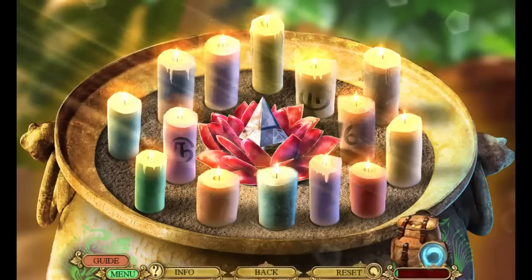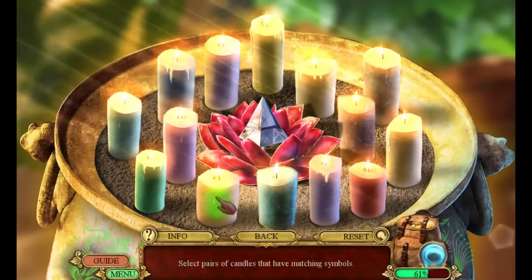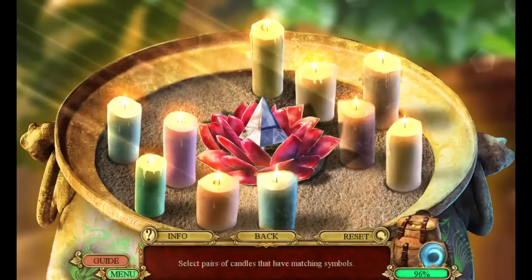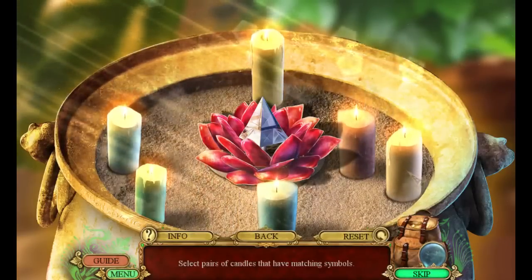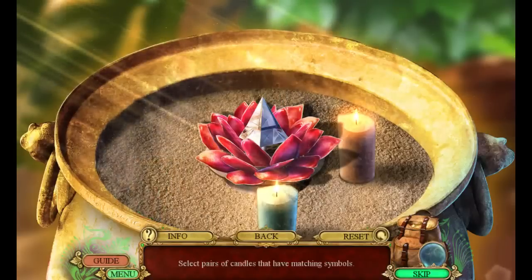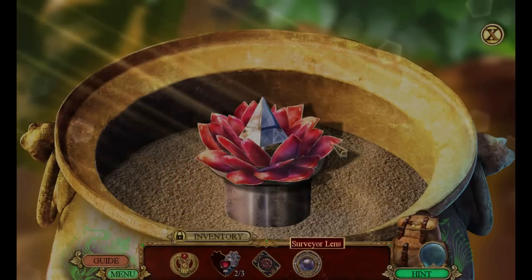Oh, what do we have here? Tell me what we got to do next, please. Select the pairs of candles that have matching symbols — oh geez, I wasn't even paying attention. There we go — oh wow, look, that's super good sand! Look at how good that sand is. The nicest sand I've ever seen in a video game. I don't actually think that sand is awesome. I want to go to the beach now. Oh, I have a lens — a surveyor lens! Excellent, let's go and put that lens back over here.